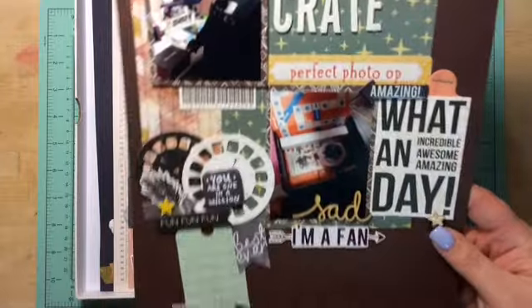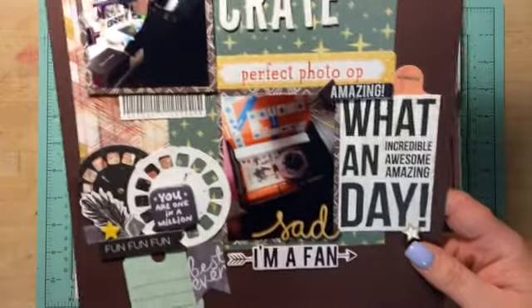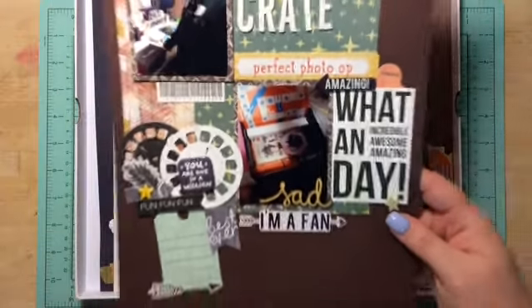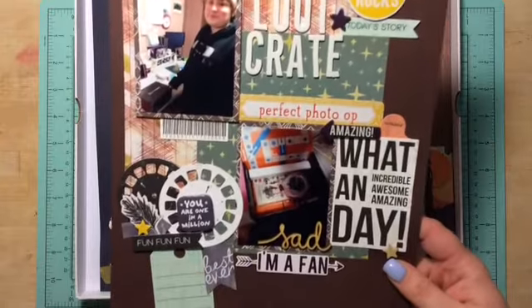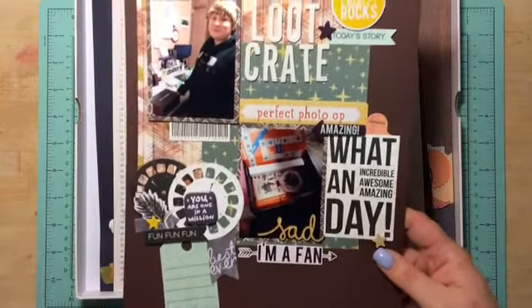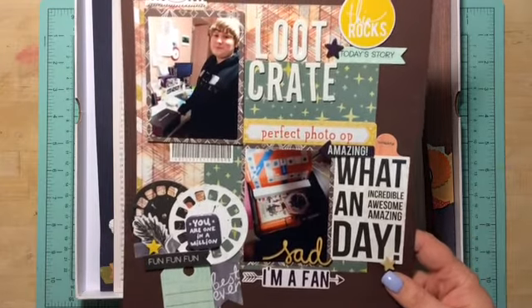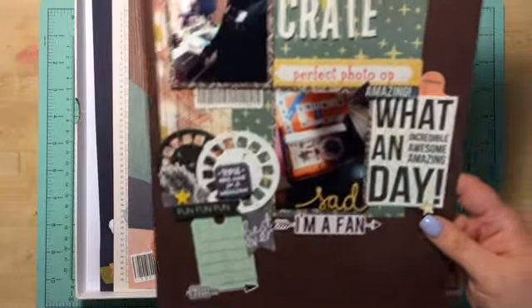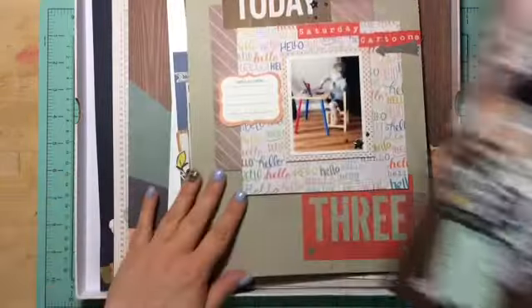The first one is my oldest. He started getting these loot crates — if you don't know what it is, it's like gaming stuff. He's gotten a t-shirt, games, a really neat watch, and memorabilia from different Marvel movies and stuff like that. I did this one up and I love how it turned out.